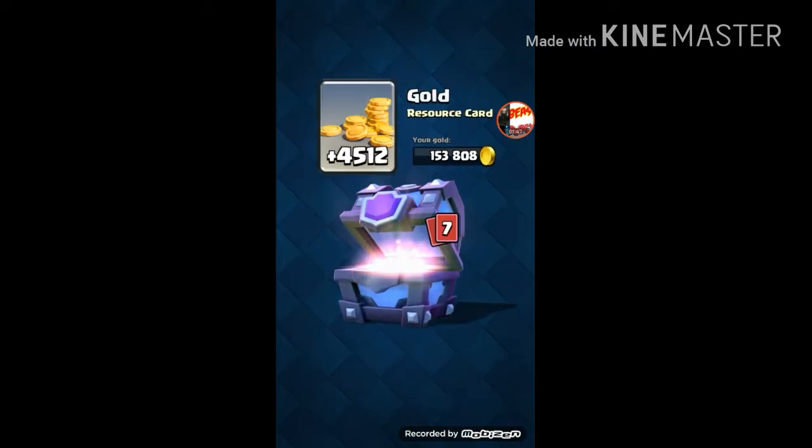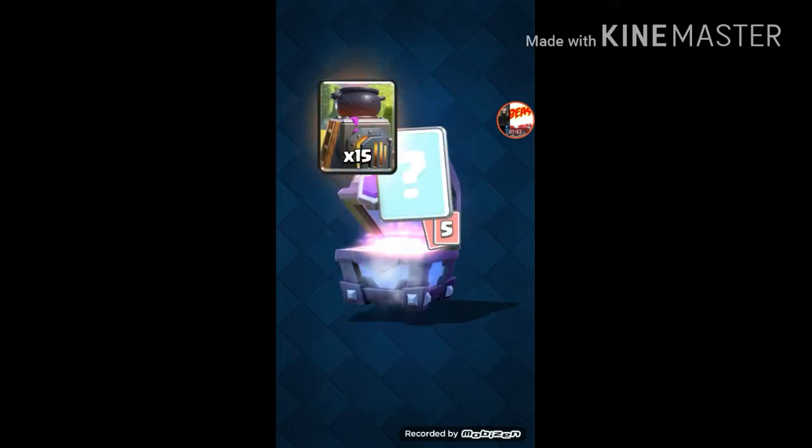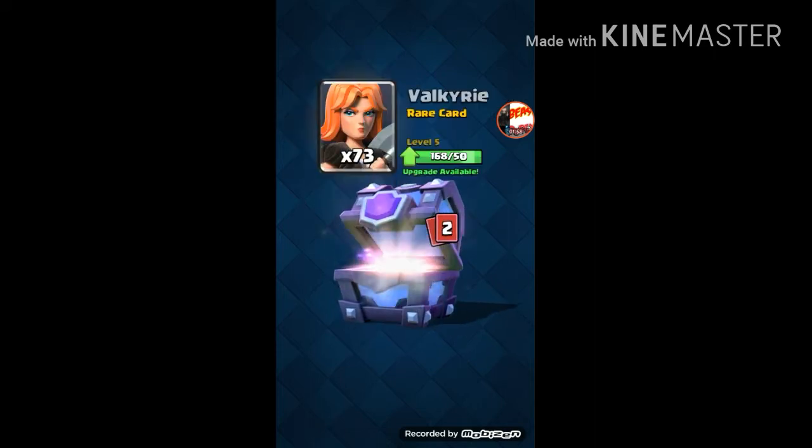This is the one. Hopefully I get the Electro Wizard, Sparky, or Lava Hound — the main ones I need. Furnace, Elite Barbarians, Archers, Tombstone, battery.